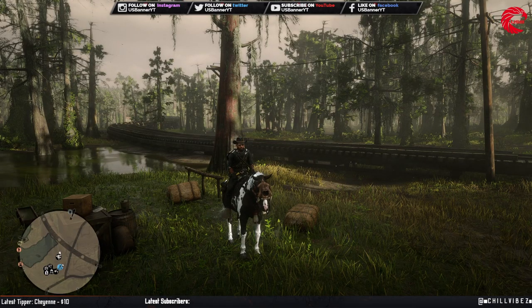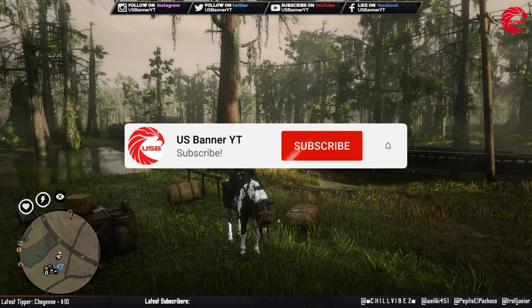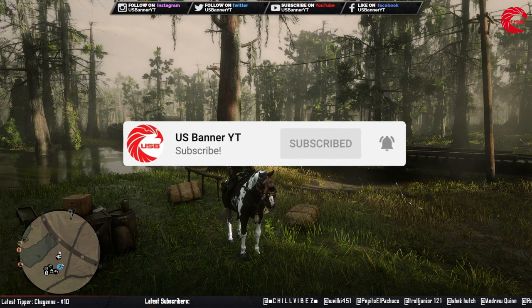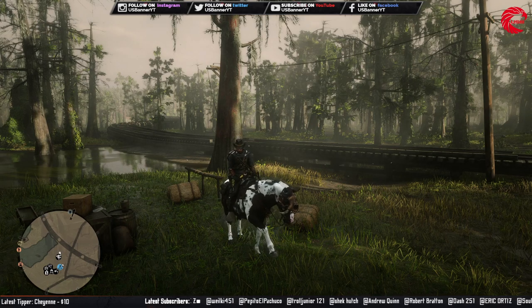Welcome back friends to another episode of US Banner. If you want to keep yourself updated about Red Dead Online and all Rockstar Updates then don't forget to subscribe the channel, because I upload every day locations for Madame Nizar, all the daily challenges, their locations, how to do them, and all Rockstar Update videos. In this episode I am going to show you guys where you can find Bulldog in Red Dead Online.